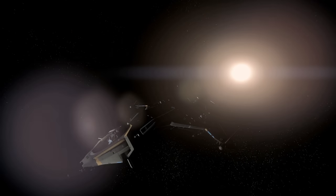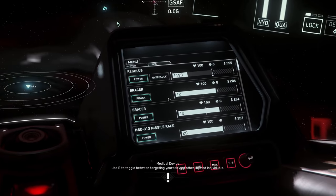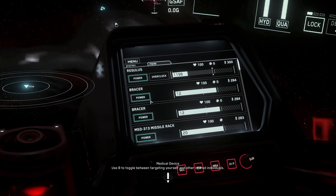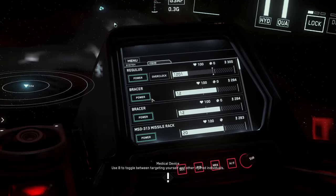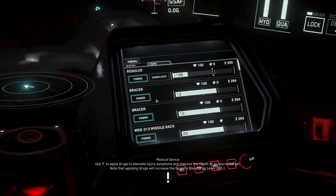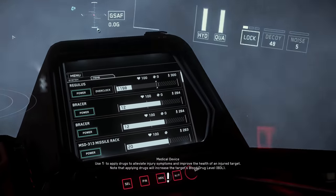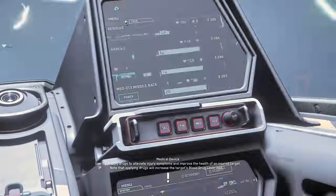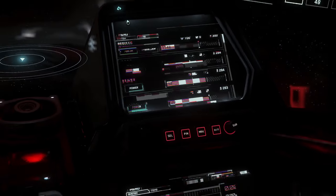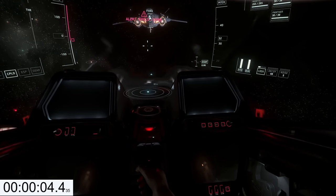Now we have a Cladius. We were not able to shut down the Cladius in 3.14. I'm looking again at my components: power plant, coolers, and shield generators. I'm ready. Again, I'm getting moved around. I hate this. We are shut down — okay, this is new. So this works now.